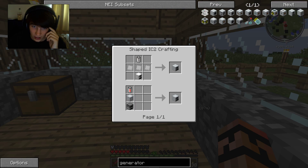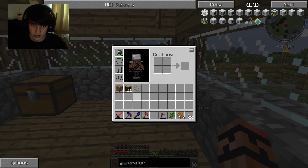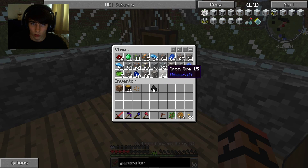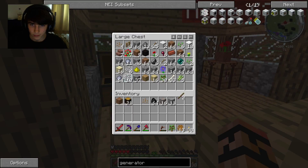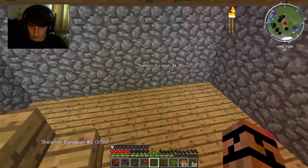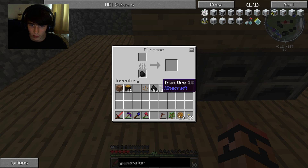We just want a regular run-of-the-mill generator. For this we're going to need a basic machine casing, an RE battery, and a furnace. So I'm going to start by just grabbing some coal, then some iron - grab 16 iron - some tin, and we're going to need some sticks as well. Let's go downstairs. This is where I've got my furnaces currently. We're going to start by cooking up five iron in this furnace.